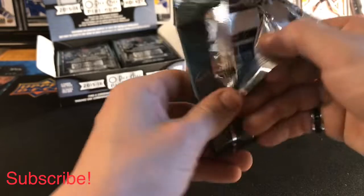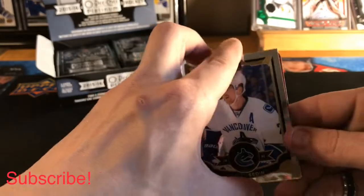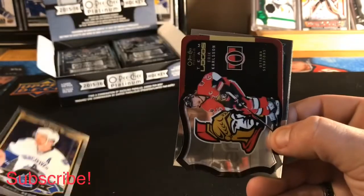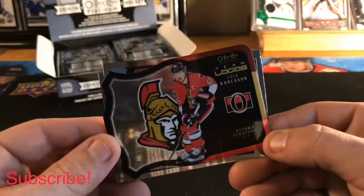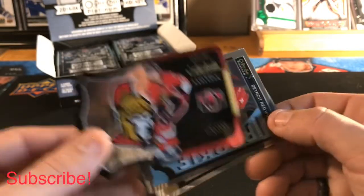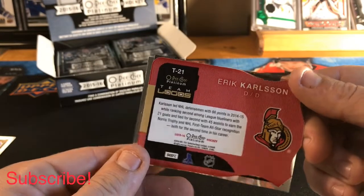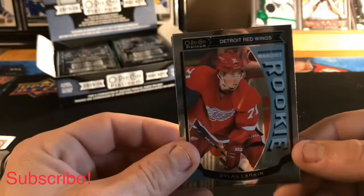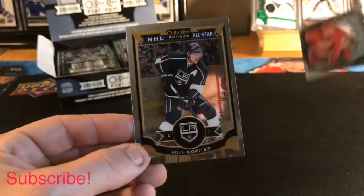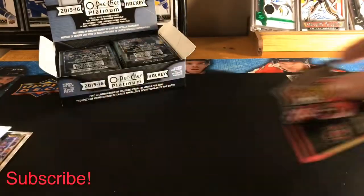Here we go — I got a Daniel Sedin base. We got a first hit: a Team Logos of Erik Carlson of the Ottawa Senators, so Team Logo is a pretty cool insert. We got a Dylan Larkin Marquee Rookie and an NHL All-Star of Anze Kopitar. Not a bad first pack.